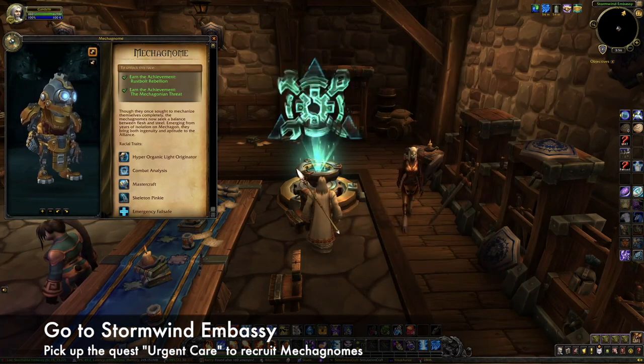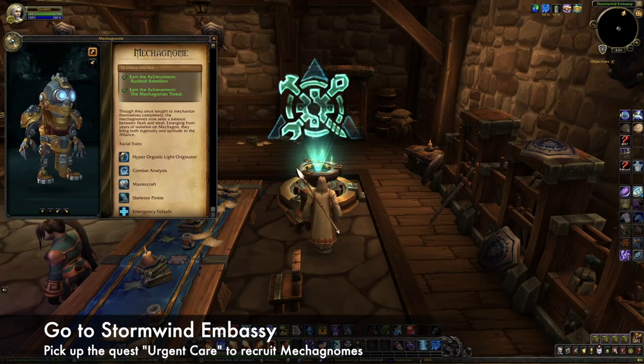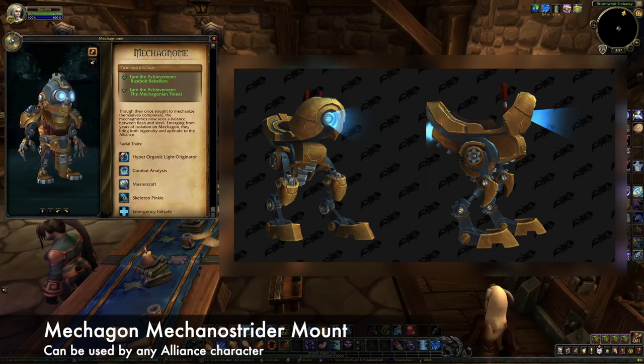Once you complete those two criteria, go to the Stormwind Embassy and pick up the quest Urgent Care. This starts the recruitment questline. Once you finish that, you'll be able to create a mecha gnome on your account. You'll also be awarded with the Mechagon Mechanostrider mount, which can be used by any Alliance character.